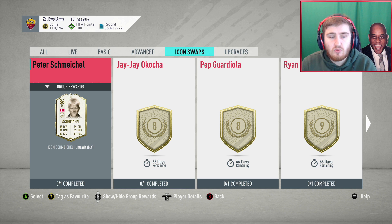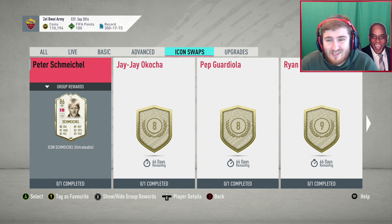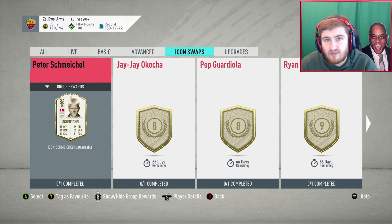First one: Peter Schmeichel. I think it's his baby card, an 86-rated keeper. About all I could say for this one is he's only 6 icon swaps, which doesn't take a lot. He will be one of the better keepers in the game — solid all-round stats. If there's a card that's around 6 swaps, 17 or 18 in cost, then I'd probably go for him as a decent option, but he's not that good.